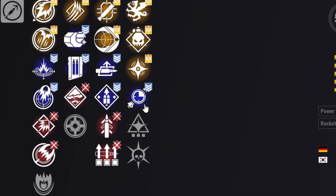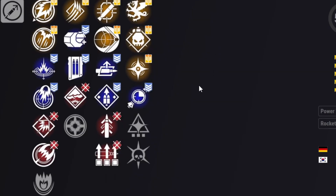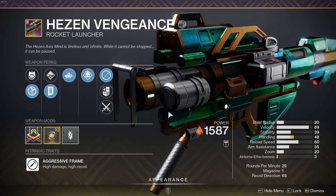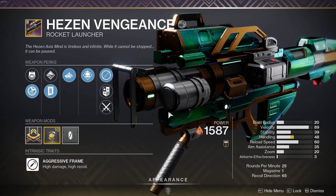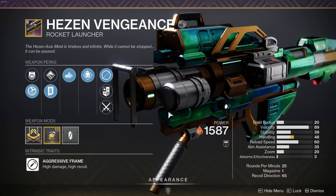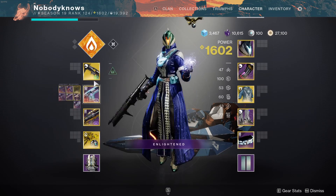Overflow Vorpal has long been touted as the best roll, but I've always preferred this one: Auto-loading Holster with Demolitionist. That's right, no damage perk on a DPS weapon. So what does this roll offer that makes it desirable? That would be the ability to cycle through weapons while using the stacked reload perks to keep DPS going.